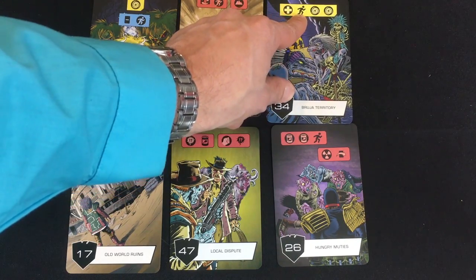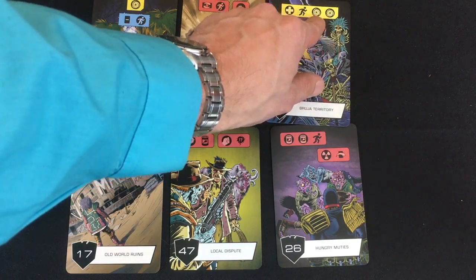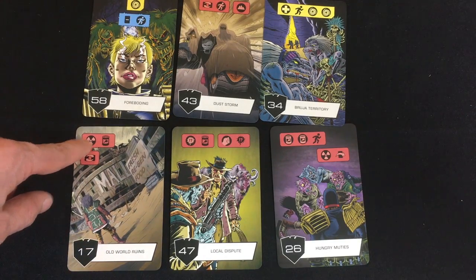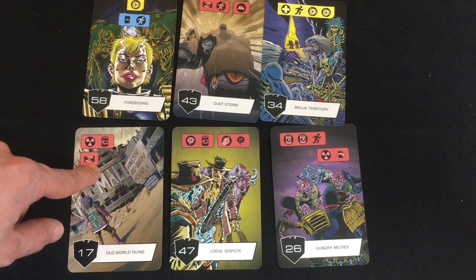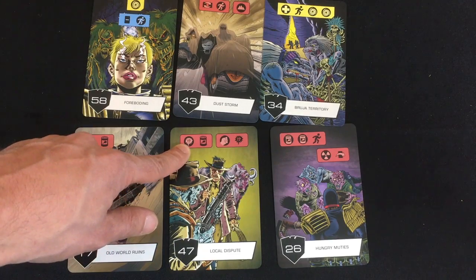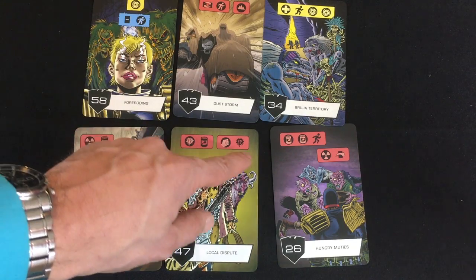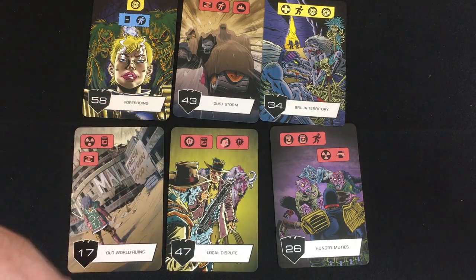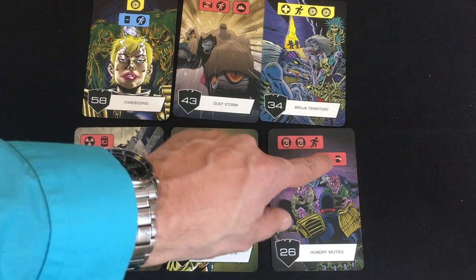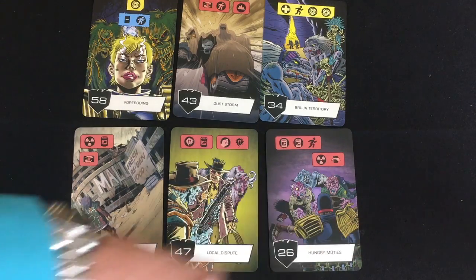Bruja Territory does one damage to me but lets me move forward one, then I do two psychics. Old World Ruins has me take one radiation but gives a free food, or I can change the location of two cards. Local Dispute: if I spend a Diplomacy — costing one health from Judge Giant — I get a free food, or if I fight I get a Diplomacy card placed under Giant. Finally, Hungry Mewdies: I can give them two food to move forward one, or take a Rad damage to discard the next card.